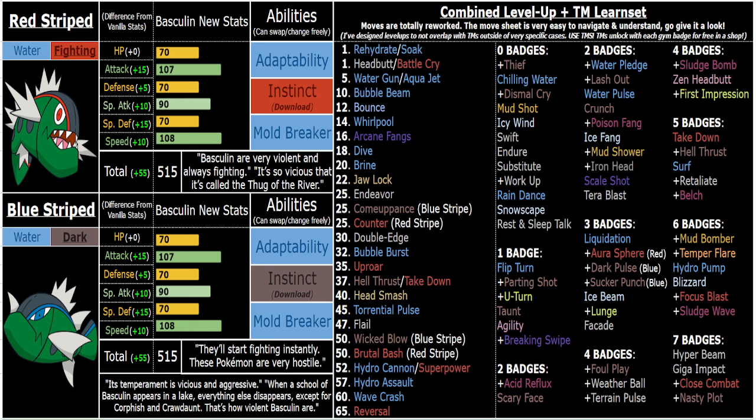That final slot, Mold Breaker, is just for niche situations where you want to bypass Sturdy, Focus Sash, Multiscale, or some other immunity ability like Water Absorb — though those are pretty niche on the AI, because the AI doesn't know how to abuse immunity abilities the way the player does. Most of the time it's just to bypass Sturdy or Multiscale. You're not always going to need a boost because you already have respectable 107/90 offenses on paper, and they only become incredibly powerful when you add on the Adaptability and Instinct boost. Instinct fits the whole violent, constantly fighting, aggressive nature — I think Instinct makes sense for an animalistic, aggressive Pokémon like this. And it's really cool because they are a mixed attacker, so you can switch between your moves constantly. Instinct is actually stronger than Adaptability in terms of raw damage, and it also boosts coverage moves, while Adaptability does not.